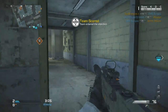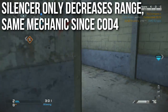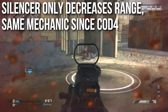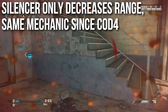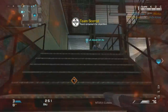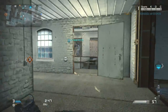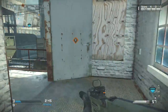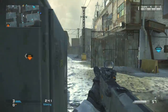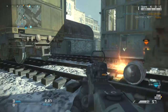Rather, what the Silencer does is it decreases range. This is the same mechanic since COD 4. As soon as COD 4 started, they decided that the Silencer, rather than actually changing the damage numbers, would more accurately represent the bullet velocity being lessened by the Silencer by decreasing the range. In Call of Duty games, your guns do a lot of damage up close, then start losing some damage at a distance. The Silencer decreases the range at which it starts to lose damage, so you get effectively less range.